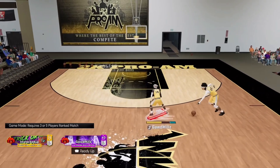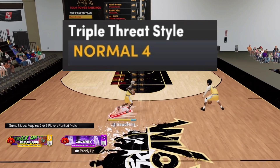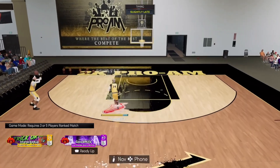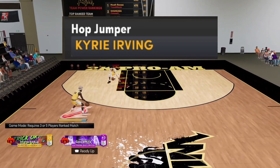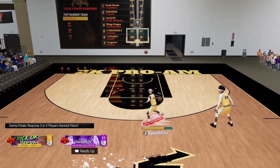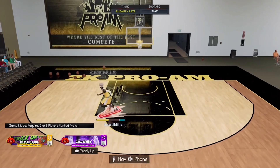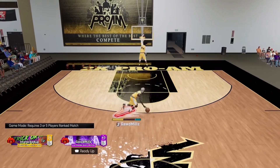The LeBron James package also gives you an AI step back. Set your triple threat style to Normal 4 and it gets you the Michael Jordan hop jumper. The Kyrie Irving hop jumper is another one that breaks a lot of ankles — just a major step that gives you crazy space for the jump shot, either direction.